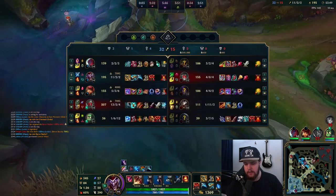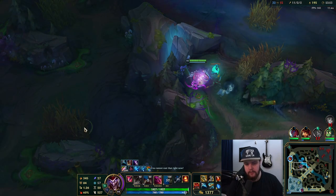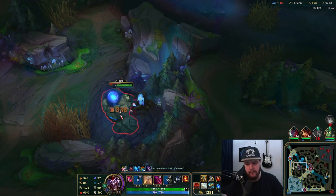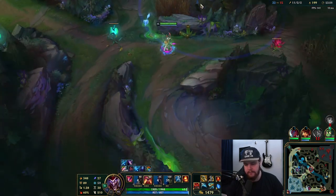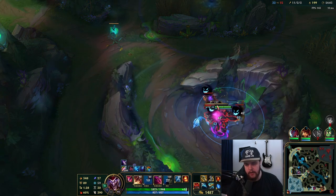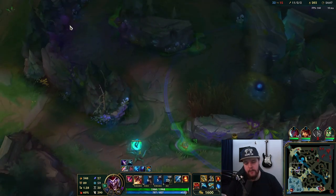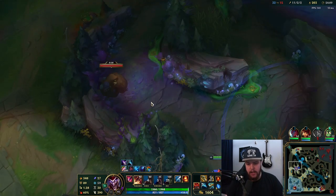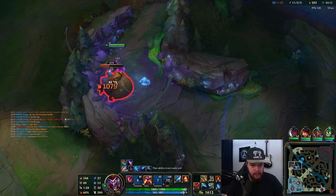Take all that. My Lucian did die for a thousand gold which kind of sucks, but we did get baron so it's kind of good — the column baron definitely wasn't bad. I was a little worried about damage but with Shaco ult I actually do have quite a lot of baron damage, and we had Annie tibbers stacking as well, plus Amumu support who does a lot of baron damage anyway.